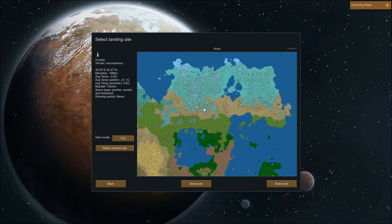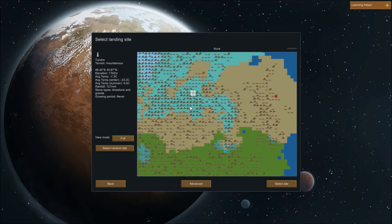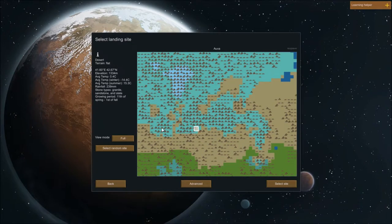This time I'm going to choose a bit of a different terrain, a bit of a different place to start off in. I think we're going to start off a bit more northern. That's a bit too cold — I want to have a bit of a more growing period. So let's see if we can find something suitable.